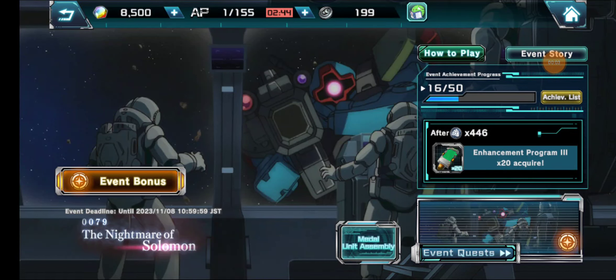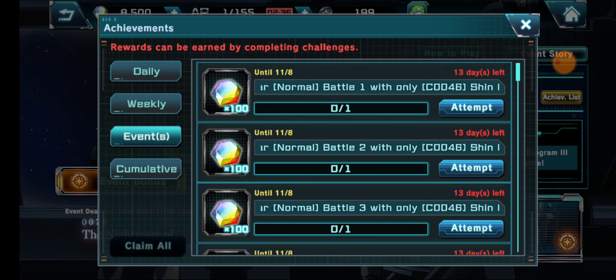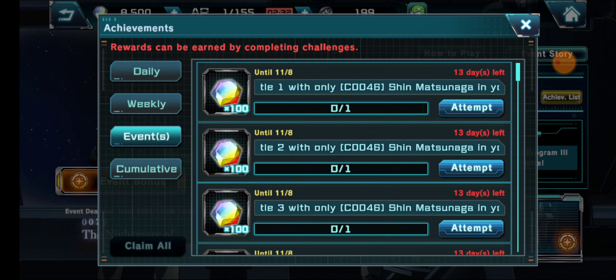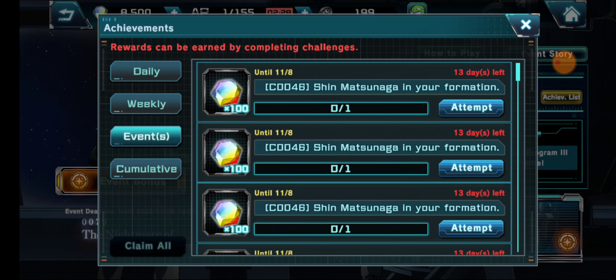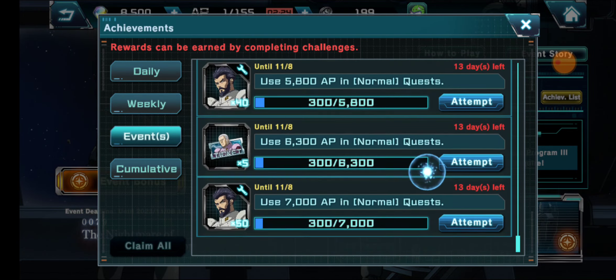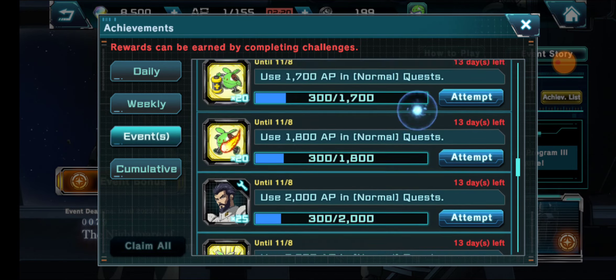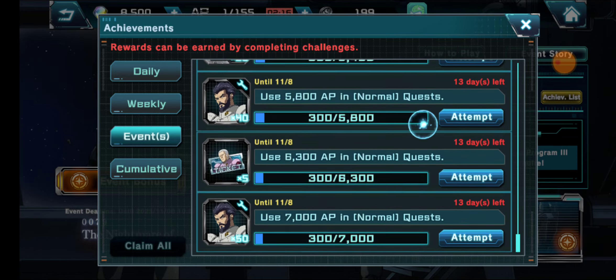The Nightmare of Solom event is our first event for UC Engage, so I thought I'd help you guys a little bit with tips on how to get by it. First off, you gotta do the full story — you don't get to these missions until the story's complete. It's pretty basic; your GM's just fighting the story mission boss until it's dead. The event does offer you some tickets to pull on the gacha, which gives you a UR pilot with a UR mobile suit — one of the Zakus.